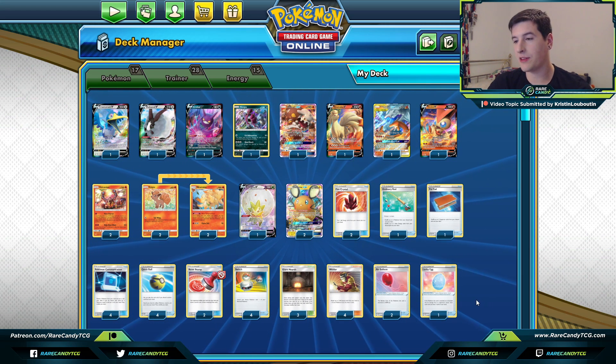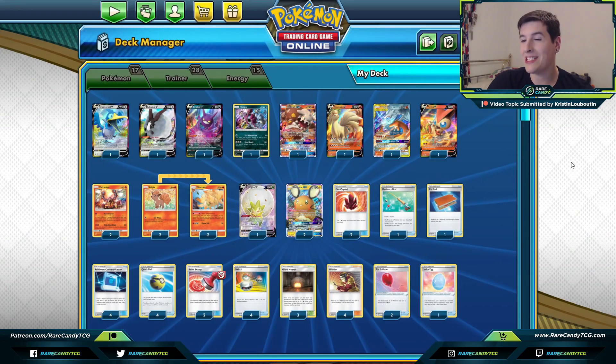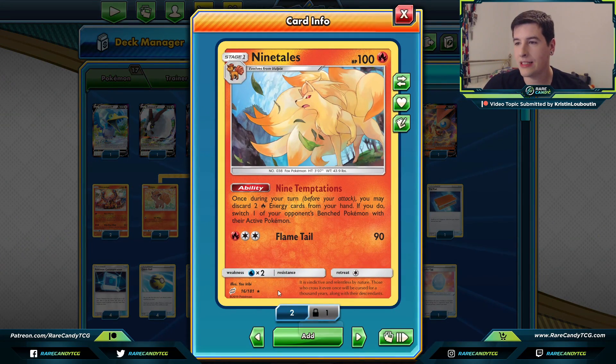The reason we have no Boss's Orders is we have the two-two Ninetales. Ninetales has that Nine Temptations ability — we can discard two Fire Energies from our hand and then switch our opponent's active with one of their bench Pokémon. Since we're trying to use Welder every turn, it's very difficult to take a turn off to use Boss's Orders. This is going to be a more efficient way of gusting our opponent's active Pokémon and is going to be one of our key bench sitters.